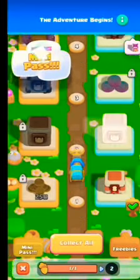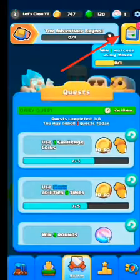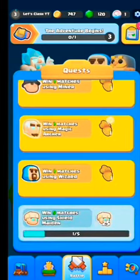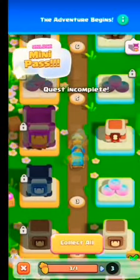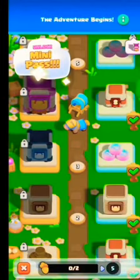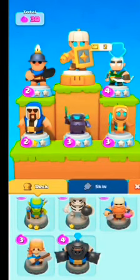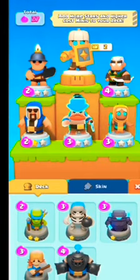Now let's collect our Trophy Road rewards. I got Archer Queen unlocked! From here you can see your quests — let's collect our completed quest. We got another box, let's open it — we got Battle Tokens. And we got Lumberjack! I'll upload a video on how you can download this game in any country, including India. Subscribe for that, keep clashing, thanks for watching!